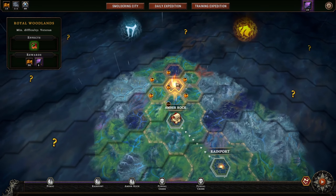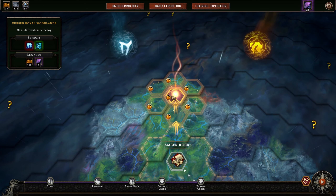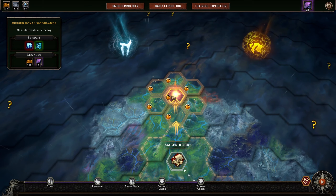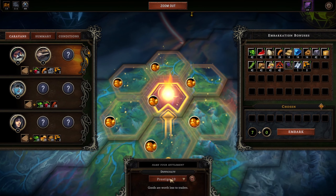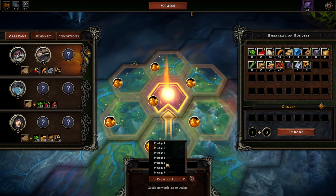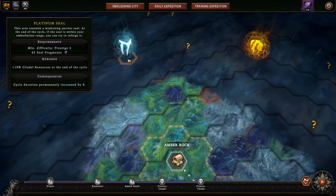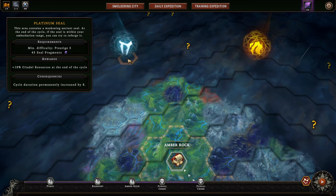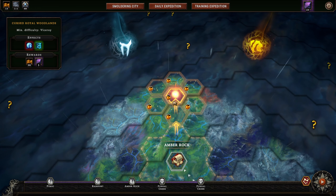Okay, third time's the charm - we're going to the Cursed Royal Woodlands one more time. This time we will be successful. I'm dropping difficulty back down to prestige 5, specifically because the platinum seal requires a minimum difficulty of prestige 5, so I'm just going to the minimum difficulty needed for that seal.